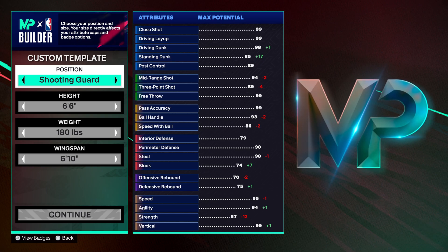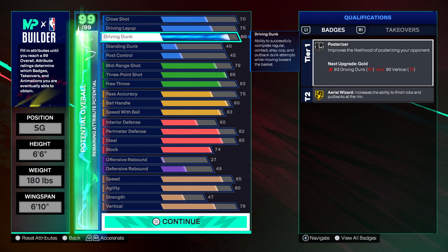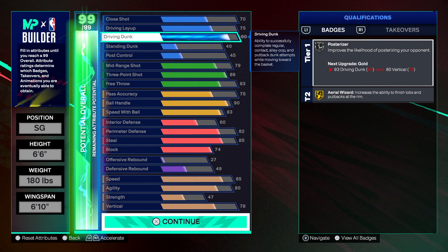What's good boys — with the max potential, we're getting a 90 driving dunk on this shooting guard build, contact dunks off one and off two, silver posterizer, bronze layup mix master. You can use 5 of your cap breakers for the driving dunk — you wanna put your driving dunk up to 93 and your vert up to 80, so that's 5 right there.